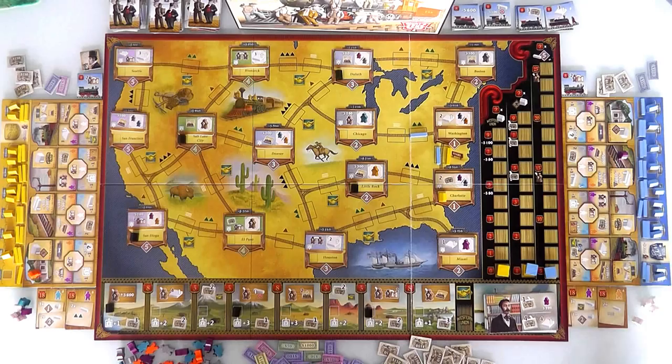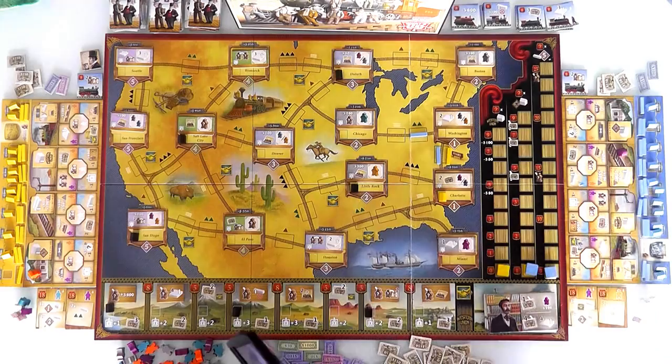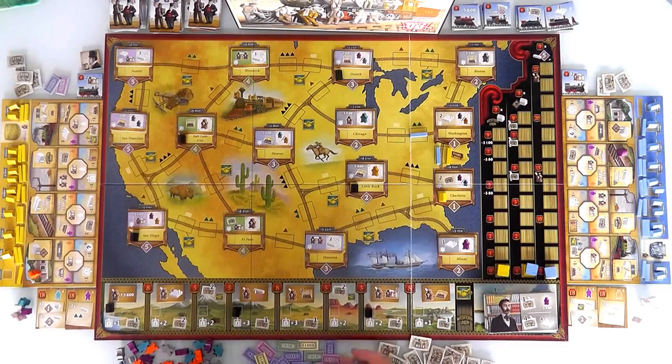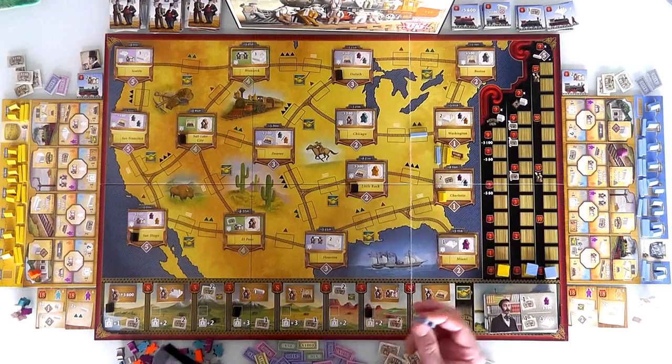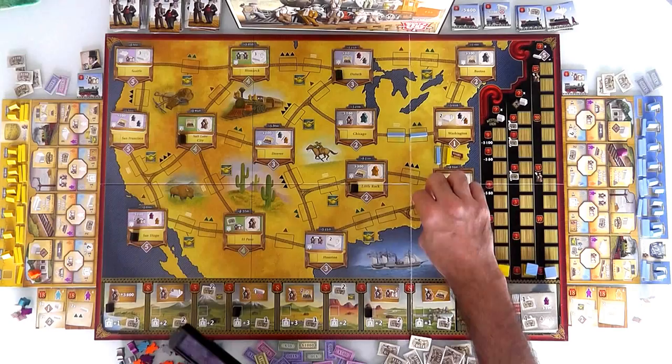Jen is going to use her foreman here. It's going to cost her 400 plus 100 for every mountain — she lays two lines of track. It costs her 400 of her starting 600. She's laying here on planes, and expanding over here. Just like that, Jen has built — and it didn't cost her extra because planes are free.